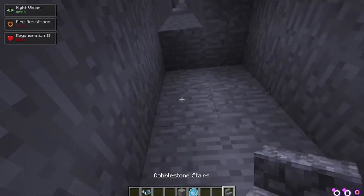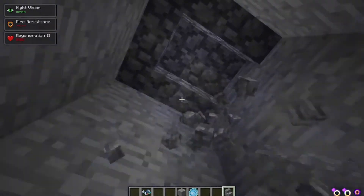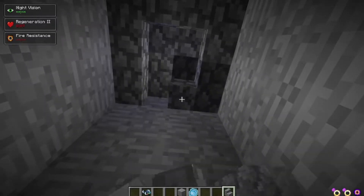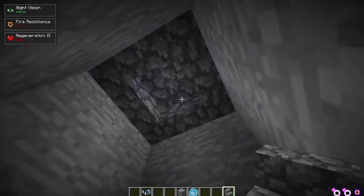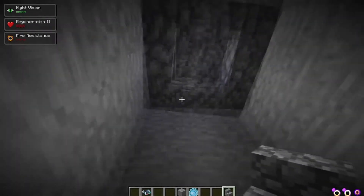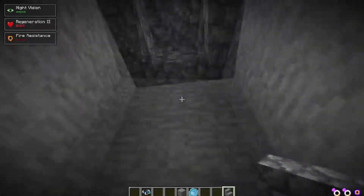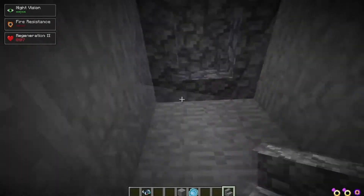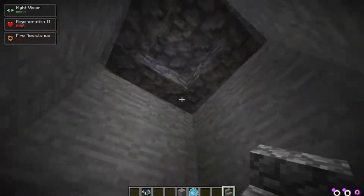Next you're going to want to be putting stairs in this sort of format, just making sure that it curves all the way around. You see it curving all the way around where the little edge of the stairs are at the far edge of the wall. Now they do need to be connected to one another for you to use this properly. Then you're just going to go ahead and summon your mount in here.